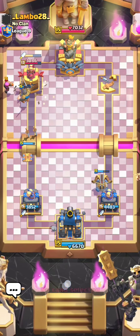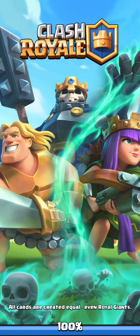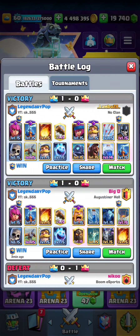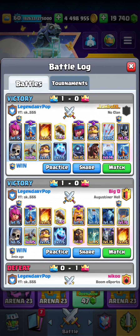Beautiful win against Hog Lightning. Not the easiest of matchups — the dude had Arrows for my Archers, Lightning for my X-Bow and Tesla, and an Evo Knight. That is really not a great matchup. Although he did have a pretty weird set of cards — Knight is fine, Guards are fine, but Mini PEKKA is weird. I feel like that should have been Ice Spirit or maybe a Fire Spirit.